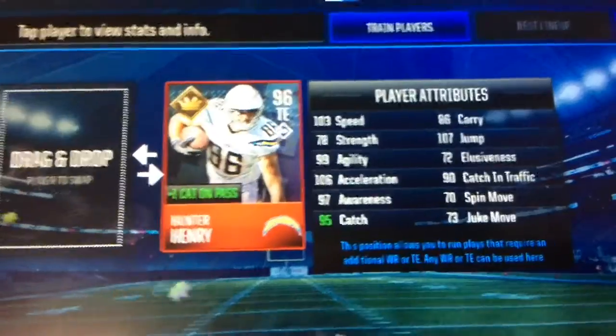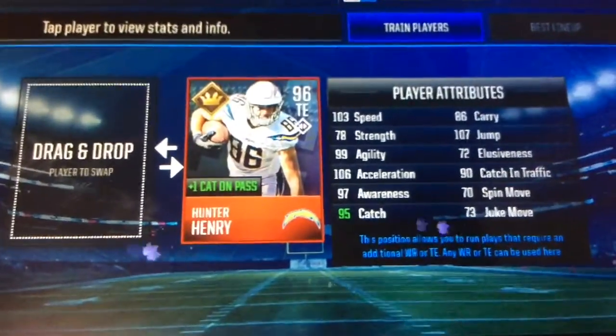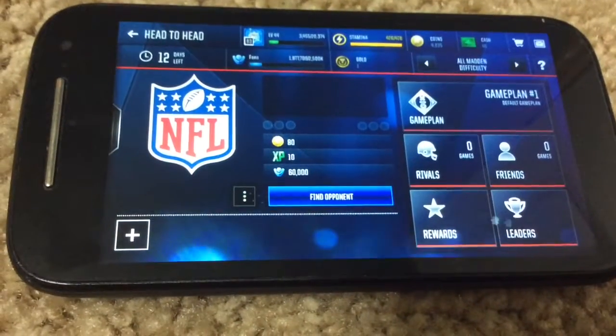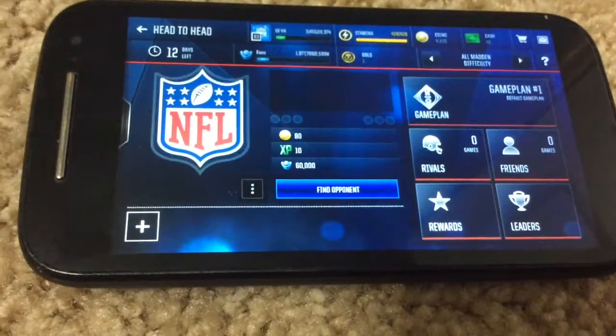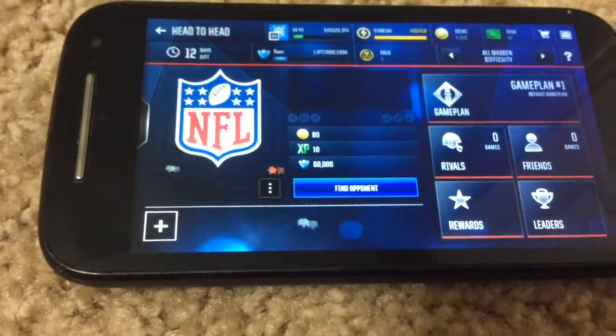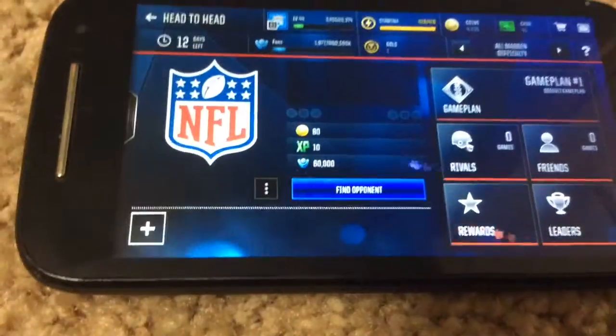I could keep Antonio Gates too — he's also pretty good. But this guy is absolutely amazing, so I'm going to go into a head-to-head matchup to show you. I went from Bronze 3 to Gold 1, which is really good, and that happened mostly because of Hunter Henry. He got me very, very far.